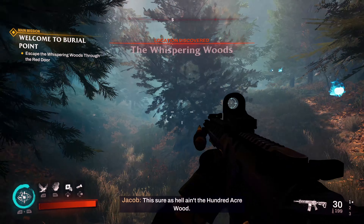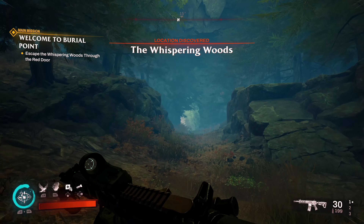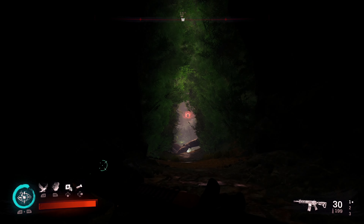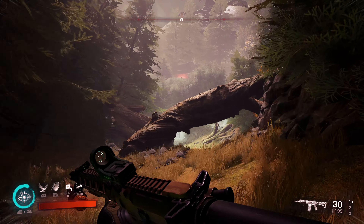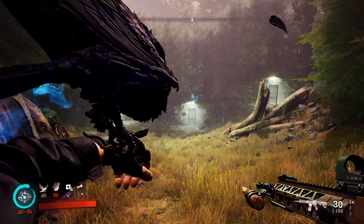As you exit the tunnel at the beginning, there is a document you can read on the right hand side of the Whispering Woods that kind of explains how this puzzle works. It's pretty simple, but the actual door that you walk through will change every time you play. There's a little bit of an easier way though.